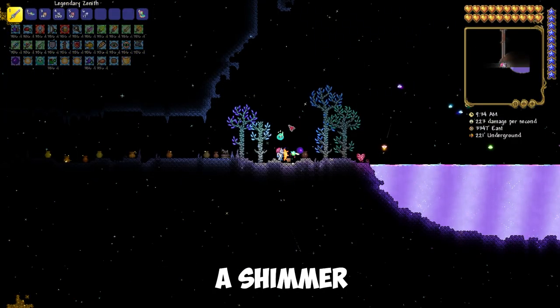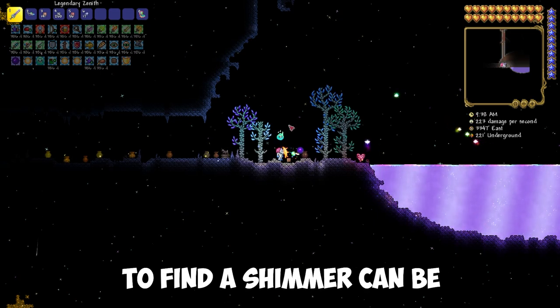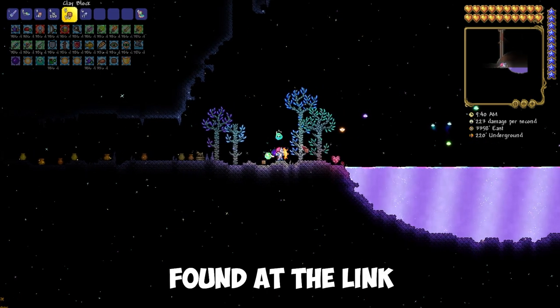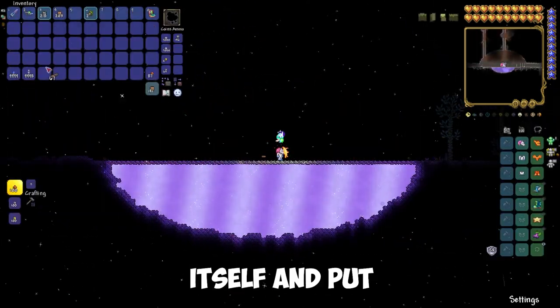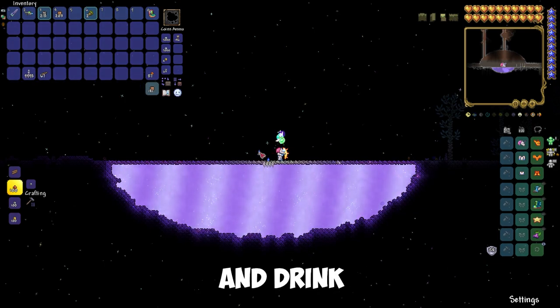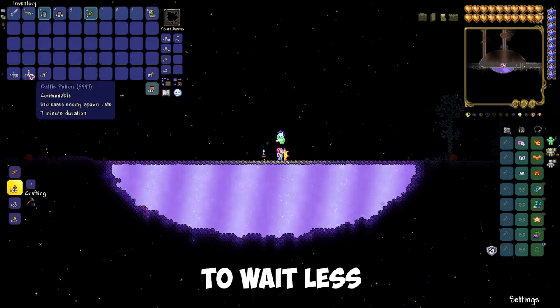We're looking for a Shimmer in order not to dig a big hole. The video on how to find a Shimmer can be found at the link in the description. We build the Shimmer itself and put down a water candle and drink the battle potion. Mobs will now spawn more, so you will have to wait less.